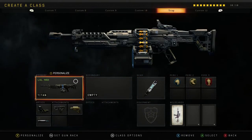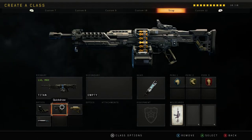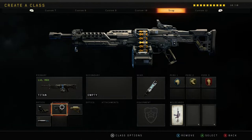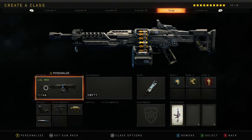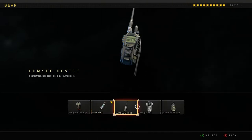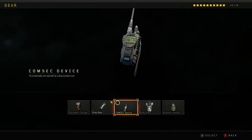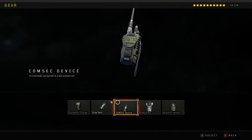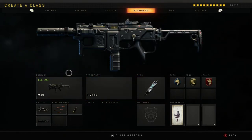The second weapon I'm showing you is the Titan, which is probably the most broken weapon in this game. As much as I hate it, it's brain-dead easy to use — probably the best weapon in the game in terms of how fast it can kill and how reliable it is. What you really need on it is Quick Draw, Stock, FMJ, and Reflex. For gear, same as before — either Stim Shot or Comsec Device based on your style. If you like to play fast, Stim Shot; if you're more conservative, Comsec Device so you get scorestreaks at a decreased cost.